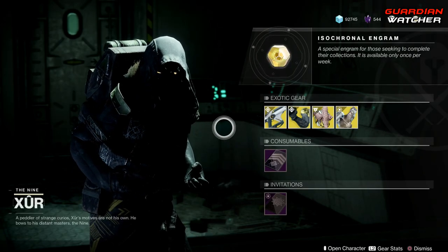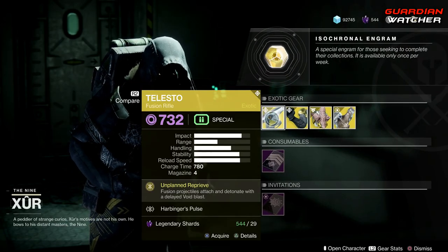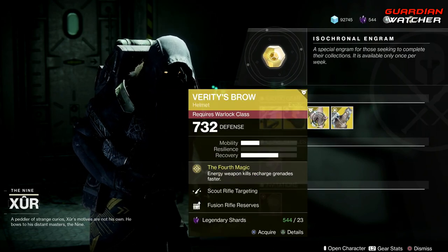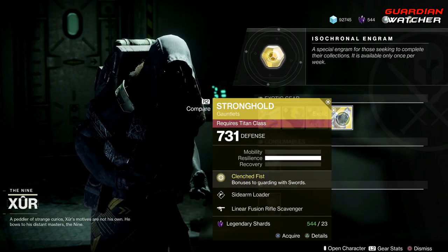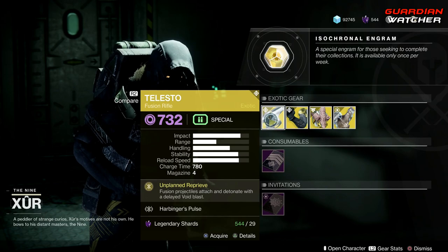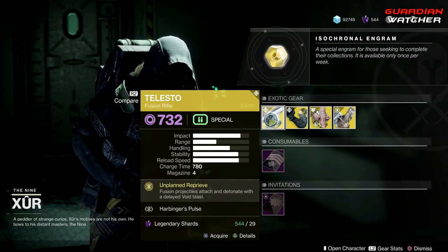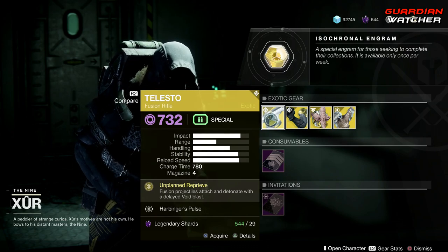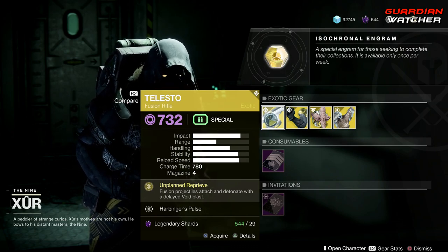Like always, we're gonna start with the left-hand side. We have the weapon of the week which is the Telesto — it's an exotic fusion rifle. Then we have the Aeon Swift for the Hunter, the Verity's Brow for the Warlock, as well as the Stronghold for the Titan. Starting with the weapon of the week, the treasure perk is Unplanned Reprieve, which makes fusion projectiles attach and detonate with a delayed void blast.